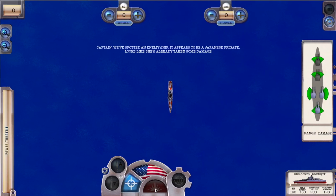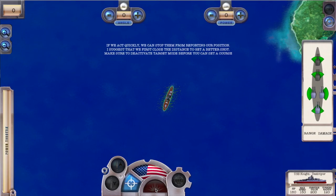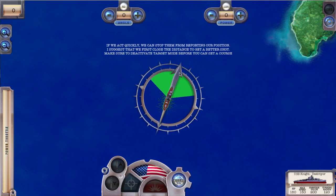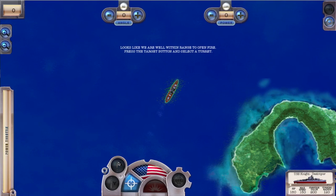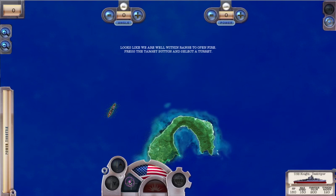Captain, we've spotted an enemy ship — it appears to be a Japanese frigate. Looks like she's already taken some damage. If we act quickly, we can stop them from reporting our position. I suggest we first close the distance to get a better shot. Make sure to deactivate target mode before you set a course. Looks like we are well within range to open fire. Press the target button and select the turret.